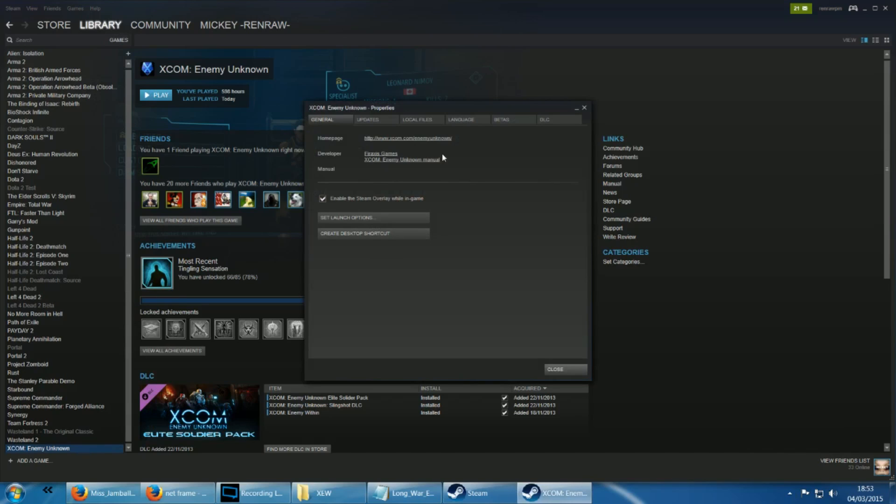Right-click XCOM on your Steam games library, click properties and then the local files tab, then click verify integrity of game cache. Now I'm not actually going to do this because I don't want to screw up my installation. But doing this will reset your game back to defaults as well as all its settings. Don't worry, you won't lose your saved games, but they're not gonna be compatible with Long War anyway. Generally this is the first thing you'll want to try when the installation goes wrong.